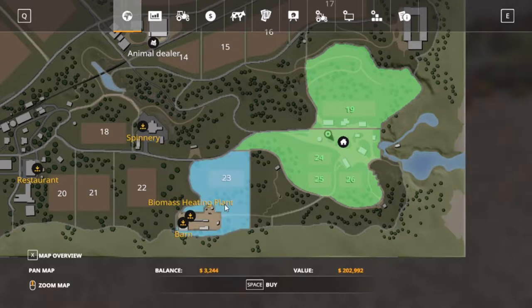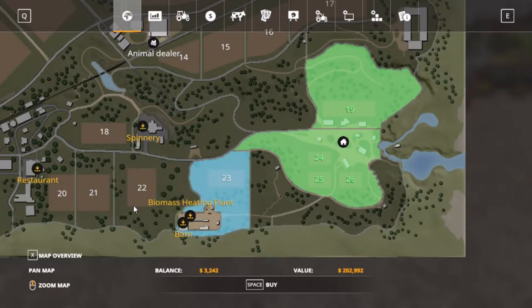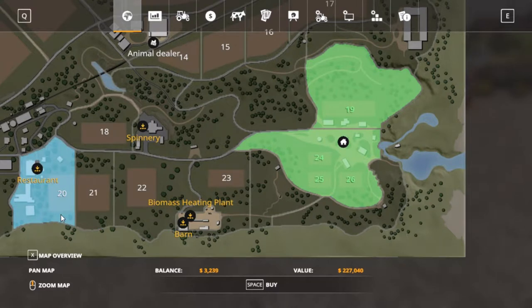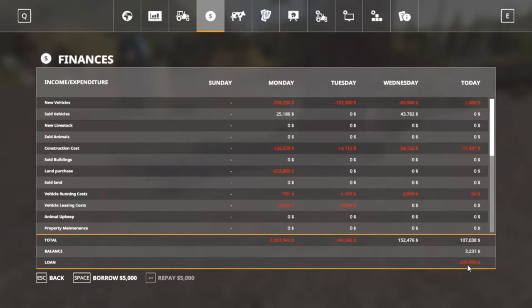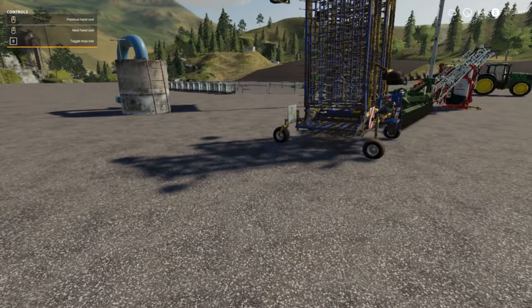I'm thinking about buying field 23 next, or 22. I really want to buy 22, 21, and 20, but mainly I want to buy 22 — that's $280,000. I can do 23 first and make this field a lot bigger, then cut all these trees. This is the selling point for the trees and it's paying pretty good. I also got the loan down to $225,000 left — that's 12% done already.